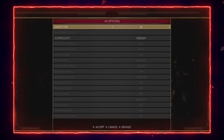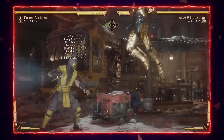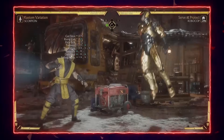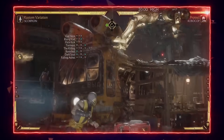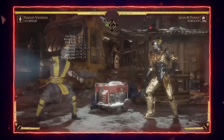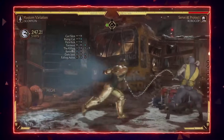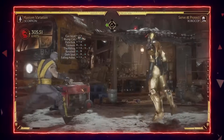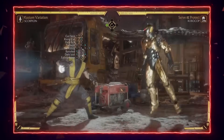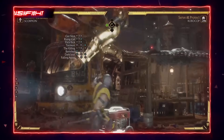Scorpion's anti-airs are honestly not that good — they're pretty inconsistent. Standing one is very good if you time it right. Standing four is the best button to use for anti-airing deep jump-ins because you're getting really good damage off it — just a basic combo off an anti-air you're getting 30%, and that's not even optimal. Down two is best used when they jump over you because you can get a combo.